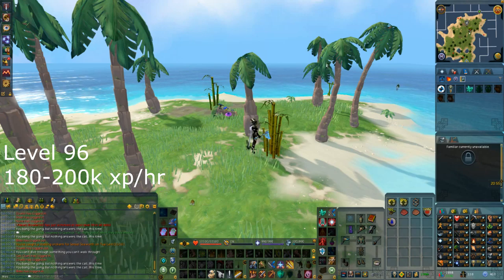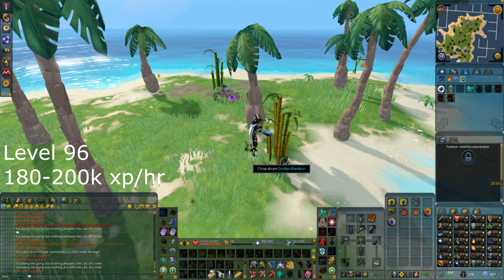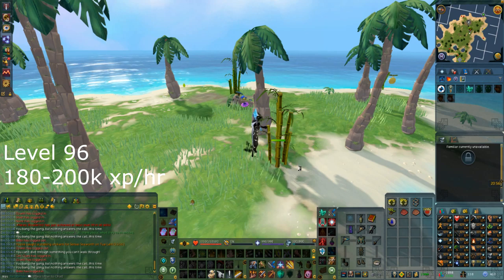At level 96 you can chop golden bamboo found on uncharted islands on the Arc. This is an upgrade to crystal trees in terms of XP per hour and is as AFK as it gets — you just need to avoid lobbying. It maxes out at about 200k XP per hour, with a small boost if you also have contracts to complete.